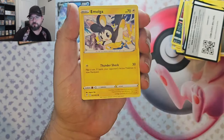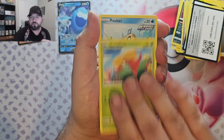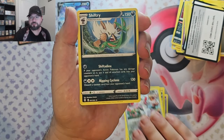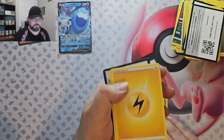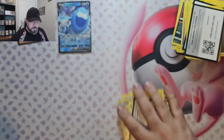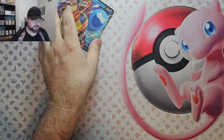Last pack: Pumpkaboo, Pumpkaboo, Emolga, Woobat, Gossifleur, Fives, Vigoroth reverse, and Shifter non-foil. Well, thank you for watching! We've got a 151 ETB coming up in the next couple of days and some Eevee Hero tins as well — have a fantastic day and watch the next video right down here!